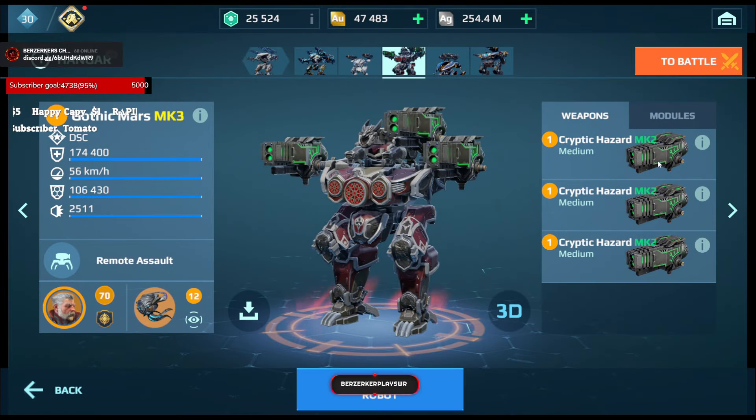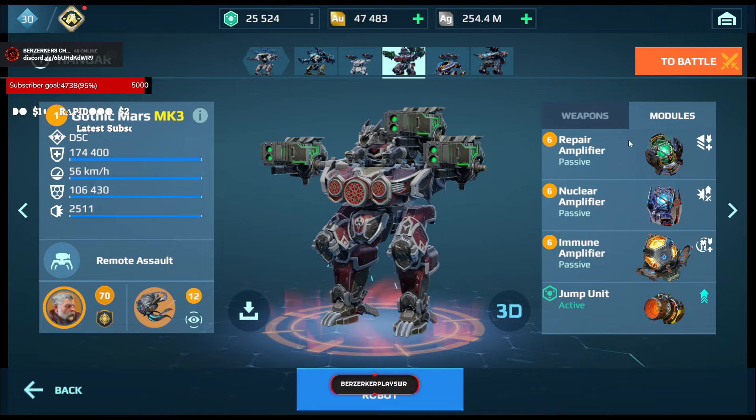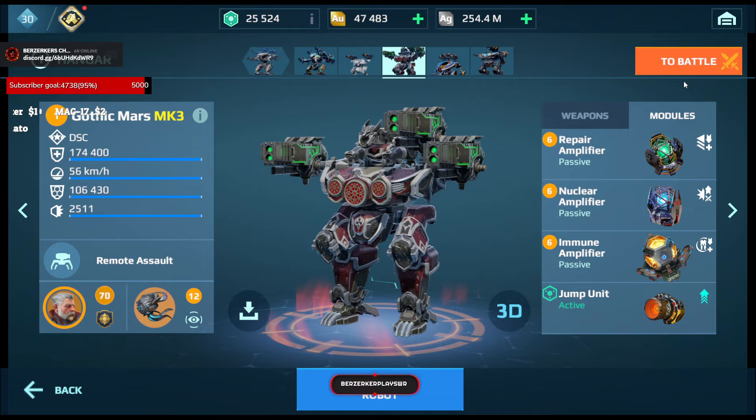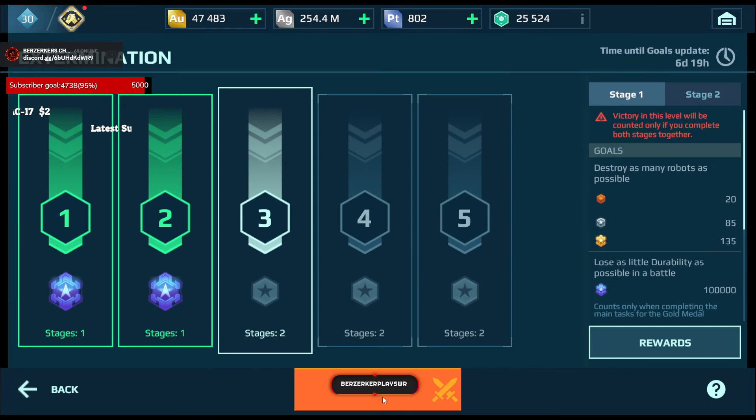For Stage 1 of Level 3, the Mars with the Cryptic Hazard Injury Weapon, double damage, Prepared Amunet, New Camp Amunet, Jump Unit, Seeker Drone, and these skills on the Captain Clyde pilot. Okay, let's get into Level 3.